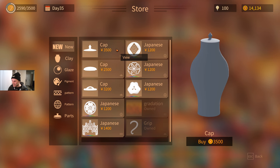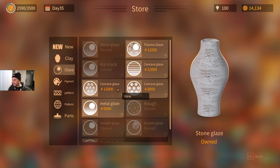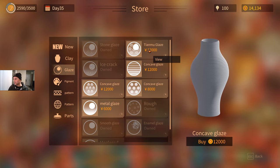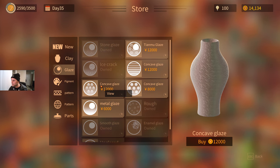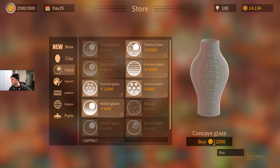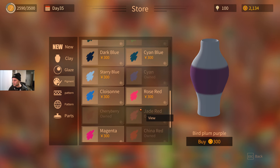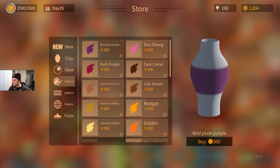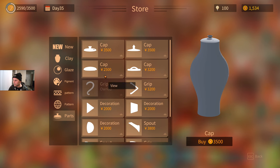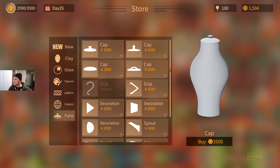We'll buy something since we made all this money. The cap's pretty cool, and there's pigment and clay. I already own one glaze — the concave one's cool too. They're all 12. The metal one's so cute. I'll buy the concave — got it! Let me get a couple different colors too. I can't really afford any parts now that I've spent my money, but that's fine.